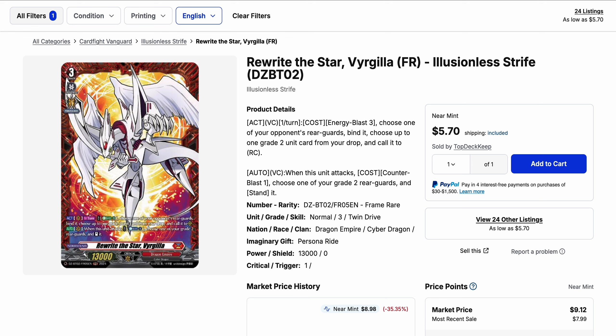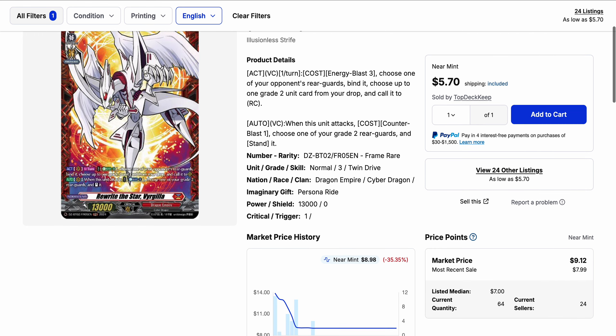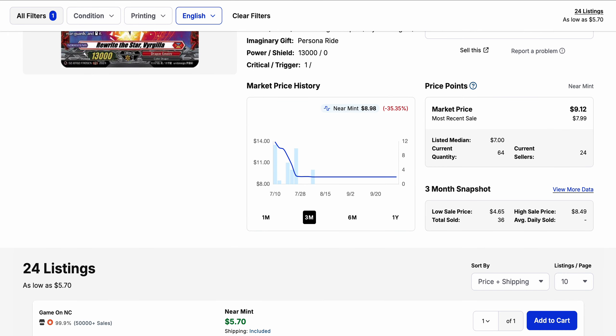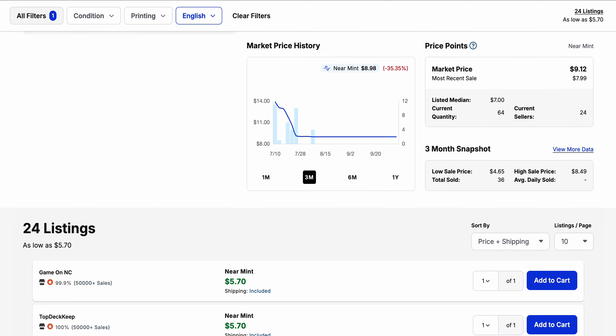That means we'll get more Energy Generators into the overall market, so hopefully we'll see a decrease in price on those generators. While we have Virgil's FR up, we can take a look at where it's at. This is the boss unit, currently $5.70 for its base price with 24 listings, and this card has not been bought for a few months. The low price for sales has been under $5, while the high is about $8.50.